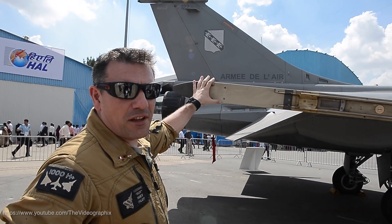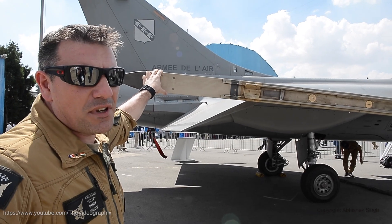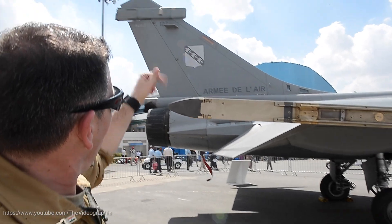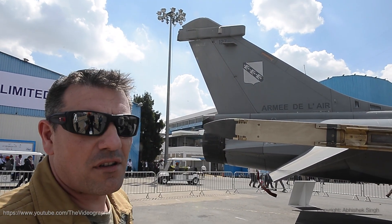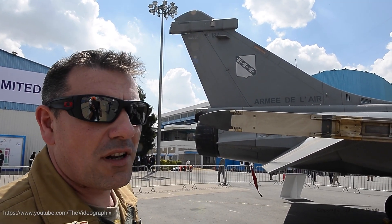Now we are at the tip of the wing, where we can carry infrared missiles. We can carry two in each wingtip of the Rafale. At the top of the tail, you have the jammer, which uses full ECM capability to jam electromagnetic waves.